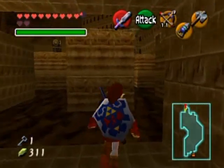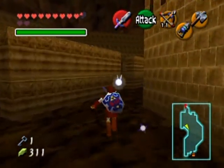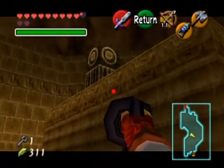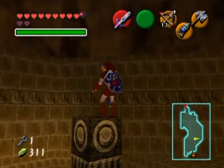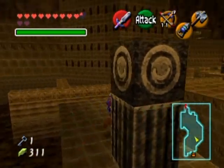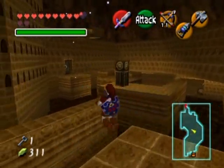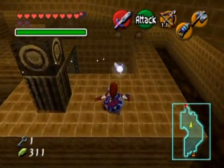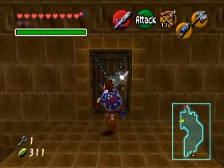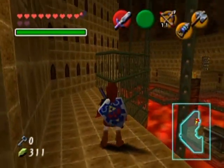If your fire tunic gets eaten you have to go back to the Goron shop and buy another one for 200 rupees, providing you can't get it back. Now there's a locked door somewhere, but first I've got to get back up there. That does give me a good vantage point over there. So that is our next room. Trying to ambush me as I go past? Well you failed miserably. Open says me.